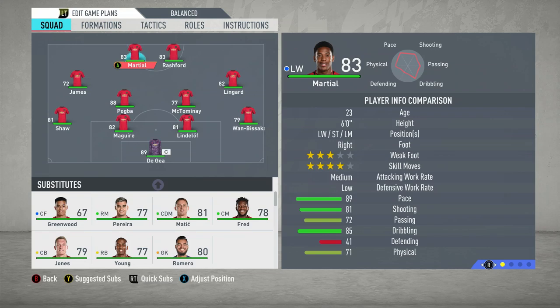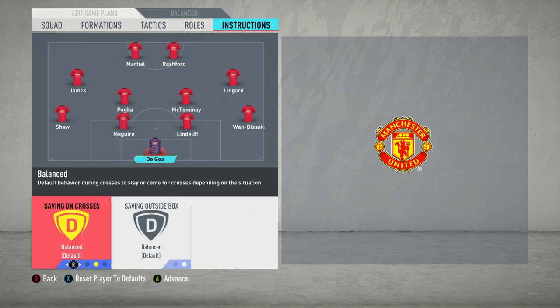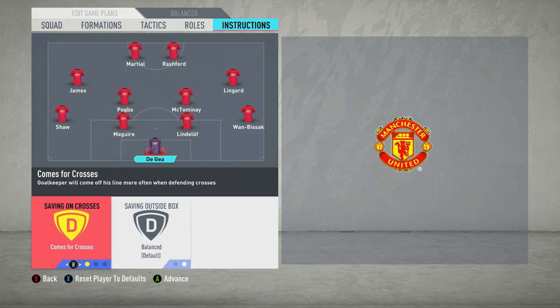We've got that formation sorted, so we'll move straight onto the instructions, starting with the goalkeeper — Edwin van der Sar at the time. In terms of sweeper keeper, you don't need to worry about that too much as we're not pushing the defensive line as high as possible. But for crosses, you actually want him coming for crosses because crosses and corners are quite hard to defend in this game. If your goalkeeper comes out aggressively and punches or catches, it relieves a little pressure. So have that set to comes for crosses.